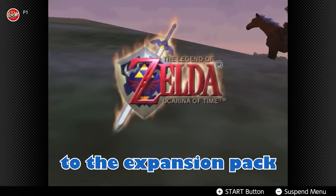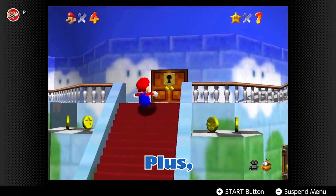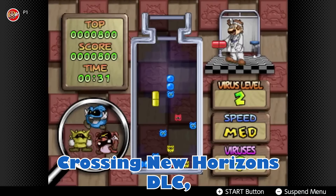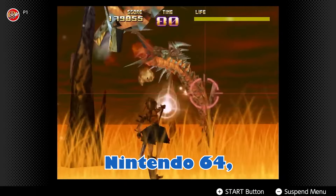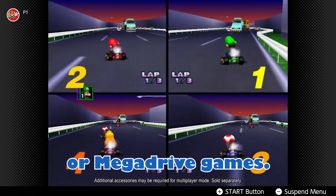You can also upgrade to the expansion pack tier of Nintendo Switch Online, which gives you all of that, plus access to the Mario Kart 8 Deluxe DLC, the Animal Crossing New Horizons DLC, and the Splatoon 2 DLC packs. On top of this, you also get access to the library of classic Nintendo 64, Game Boy Advance, and Sega Genesis or Mega Drive games.